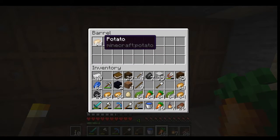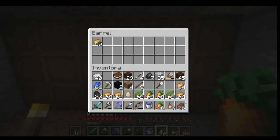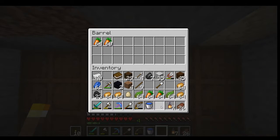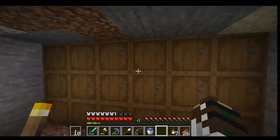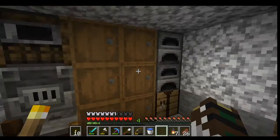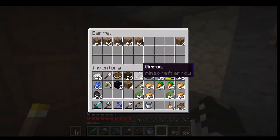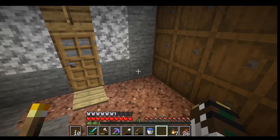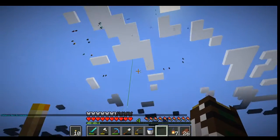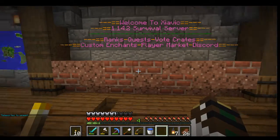I have an extra diamond pickaxe because I was trying to get efficiency. Let's get rid of that one. I have my carrots and potatoes sorted out. Let's work back to spawn and hopefully nothing crazy happens - this scared me the first time it happened, like oh my god I'm gonna fall into the void, but then I appear there.